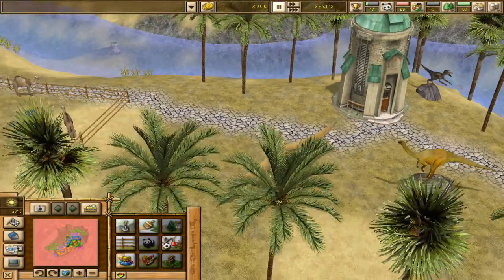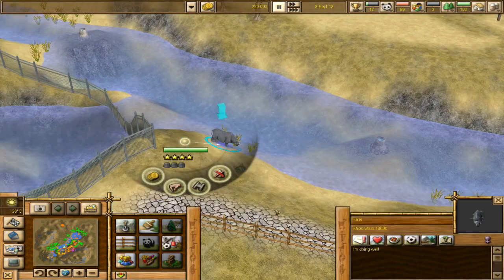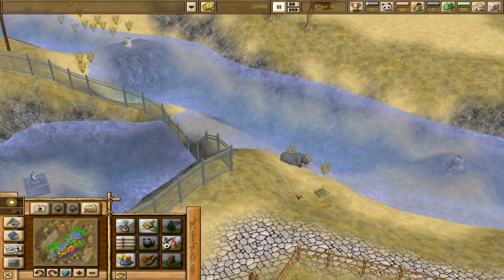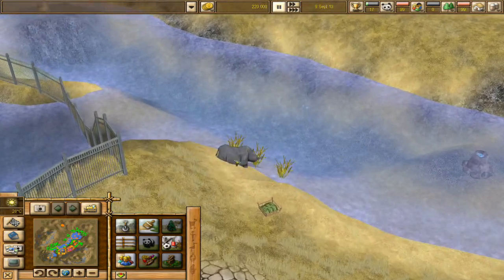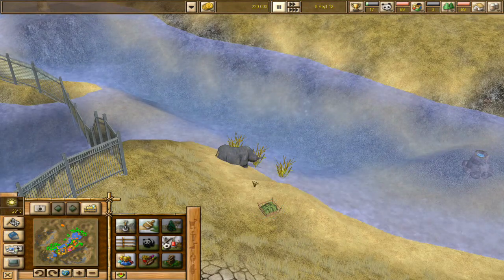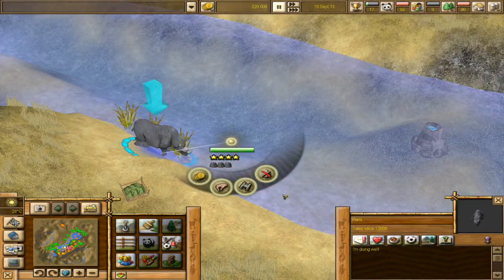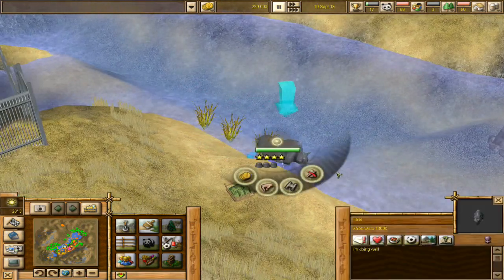Oh my goodness, look at this - are you like the pet rhino? Hans! He's got his little river and his little foraging food right here. So I guess he's just the pet rhino that wanders around - she is just the pet rhino that kind of wanders around.